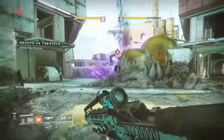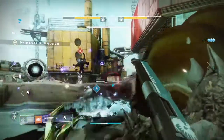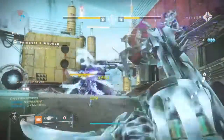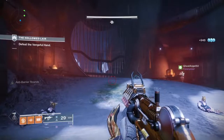So remember at the beginning of the video when I told you I'd be pairing something with Braytech Werewolf? That special weapon would be First In Last Out. You're probably looking at me like — a slug shotgun, are you serious? But yeah, I am. In PvE, slug shotguns are nasty. If you're using Braytech Werewolf or any other primary as your workhorse weapon, the shotgun should only have to worry about majors and bosses — just throw on the corresponding boss mod or major mod for some extra damage and you should be fine.